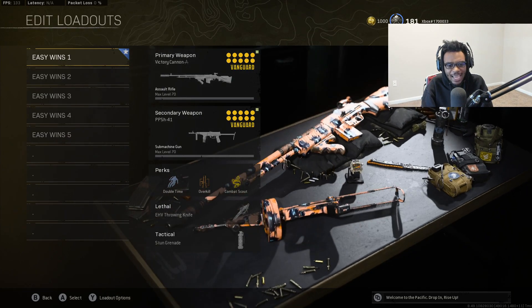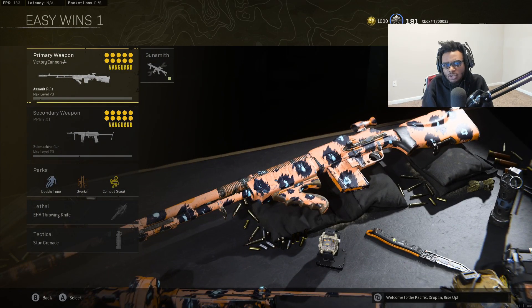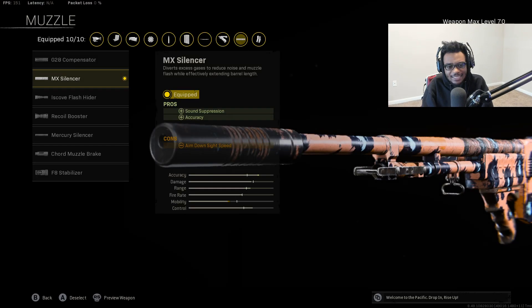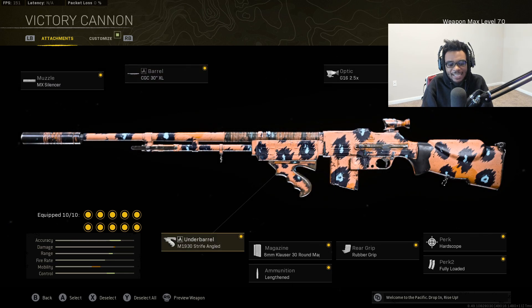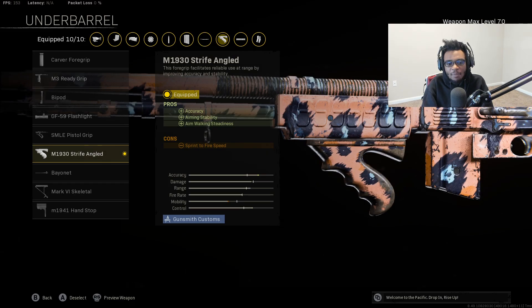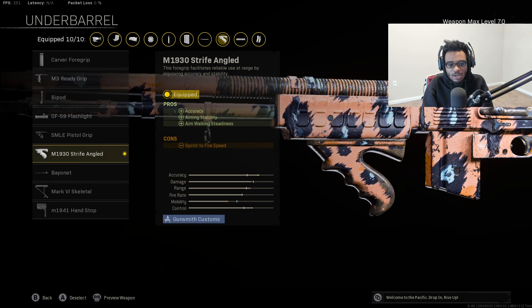We're going to take a look at the BAR and the PPSH. This is in my opinion one of the best loadouts to run right now on Rebirth Island after the recent update. I made a tweak to my BAR class setup — that's going to be the MX silencer for sound suppression and accuracy, the CGC XL barrel for recoil control and accuracy, reduced scope sway and gun bob, as well as flinch resistance. I'm now running the M1930 stripe angle for accuracy, aiming stability, and aim walking steadiness. I'm taking off the M1941 handstop because I want to have some stability on my class setup. I've been finding myself winning a lot more long range gunfights using this setup with the BAR.